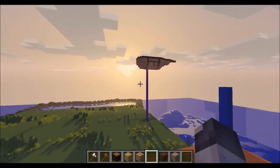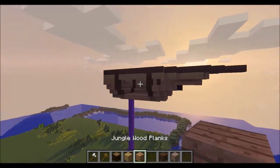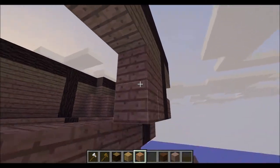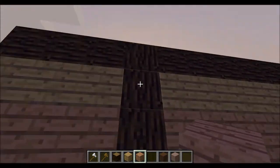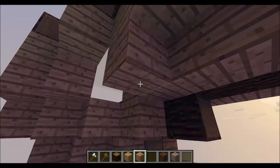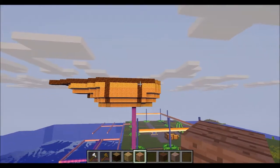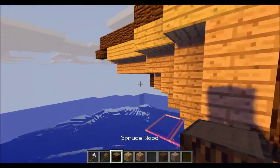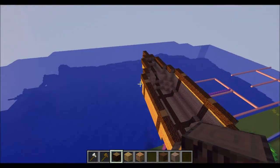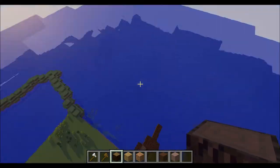Now you can see the shape of the boat is starting to form. You want to continue the curvature you made with the logs throughout the boat, make sure there are no gaps, and make sure they look the same on both sides. Maybe if it looks a little too flat, add a block there. I think this is just about ready to be copied and pasted into the water.